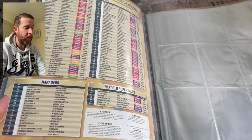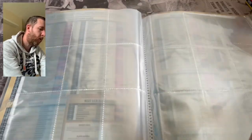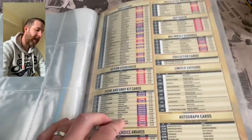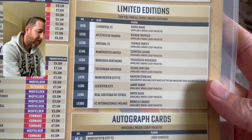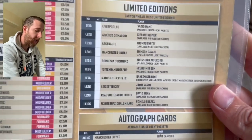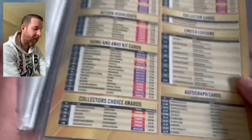Standard binder — feels a bit better quality actually on first feel. You've got your 101 Countdown, Managers, Next Gen Superstars, World Stars, Action Highlights, Home and Away Kit Cards, Collector's Choice Awards, Match Attax Masters, Hot Shots, Big Impact Signings, Collector Cards Limited Editions. All Limited Editions are available in Lucky Packs. Only one is available in Match of the Day magazine on the 29th of June — that's Raheem Sterling. No Web Wednesdays, no mini tins, no mega tins, and it's just golds — no gold, silver, or bronze tiers. Again a massive step forward.